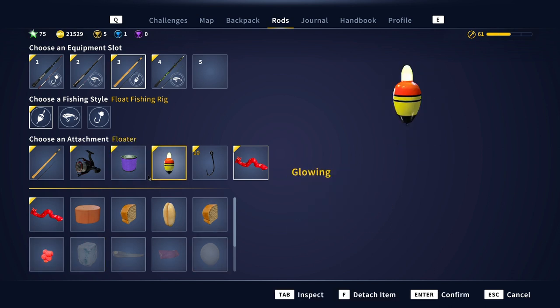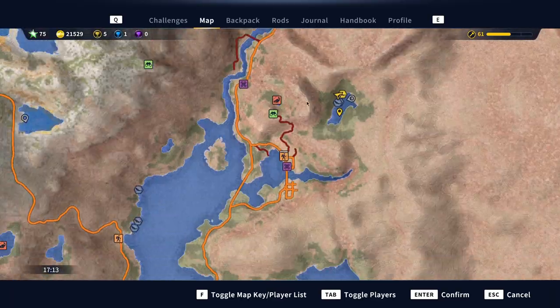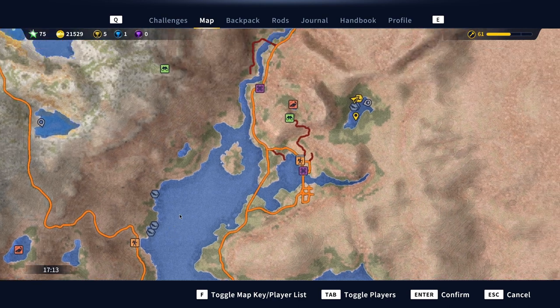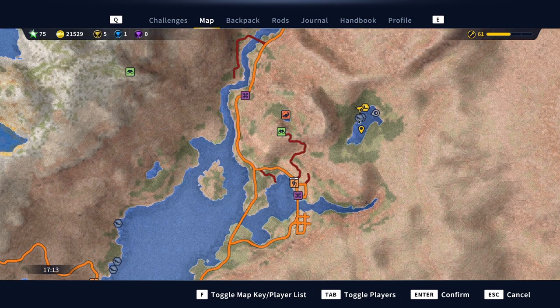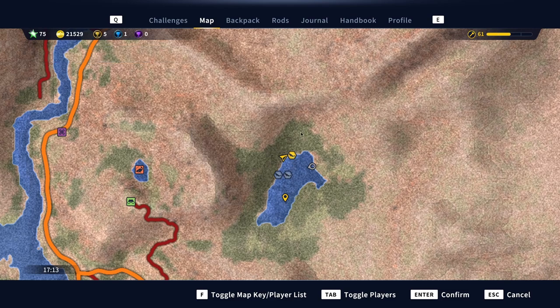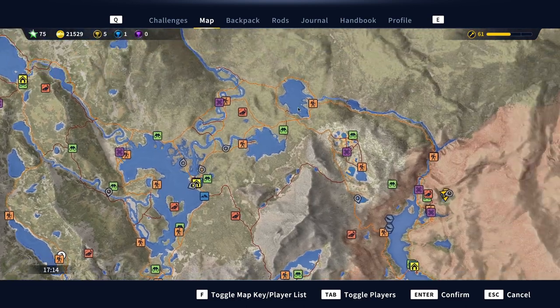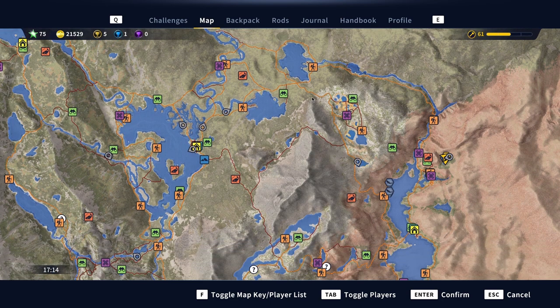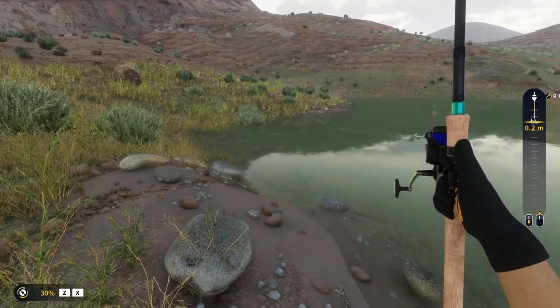Now for the position - I started yesterday over here, went across this entire area, came back, then went to this position where there are green sunfish. Then I found this specific position where I'm getting gold. Over here I was getting silver, silver, silver all across this area and along this river. The problem over there is there's a lot of trout, so if you go with eggs you'll get a lot of trout and my setup can't handle that.